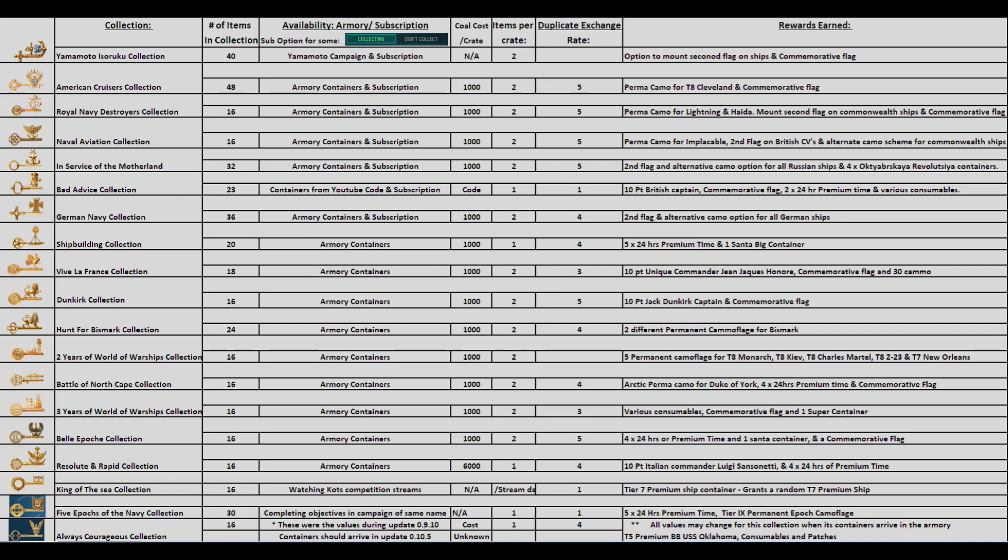Some collections are absolutely simple to complete. I've created a quick reference spreadsheet to help you decide which collections might be best to pursue. It lists the current collections, how they are unlocked, the number of pieces in each collection, how you can collect the elements, the duplicate exchange rates, and the rewards you can earn from each collection.